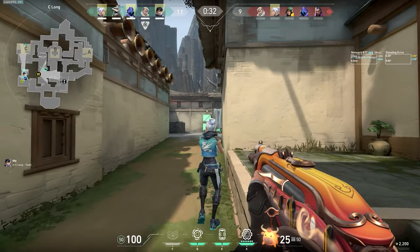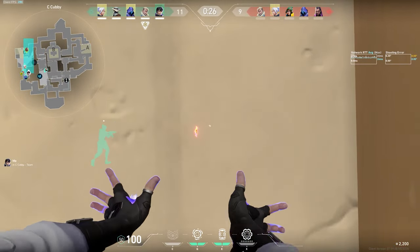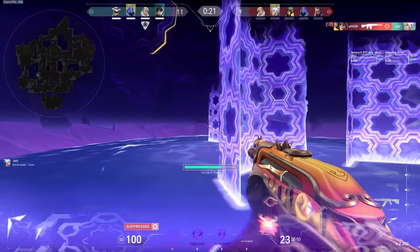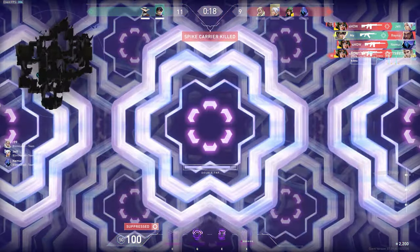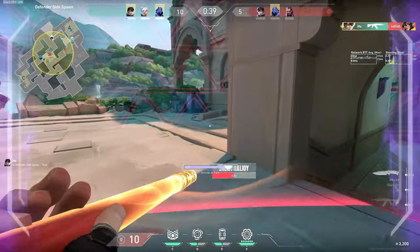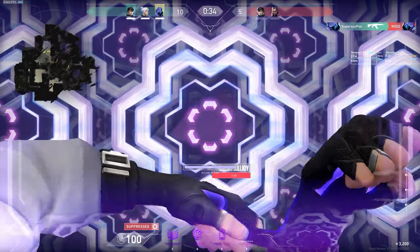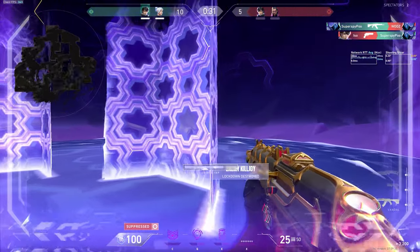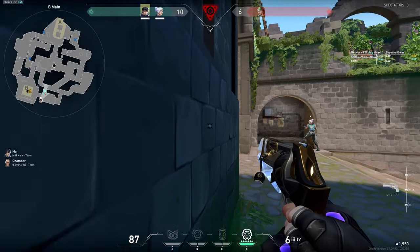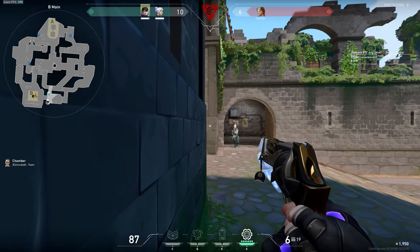If you're having trouble hitting your ultimates and find yourself missing a lot, start relying on other sources of information first. Sometimes that might look like a piece of utility from your teammate — like a Sova dart — or other times you can simply use it to play around the spike. When the enemy starts planting or defusing, send the ultimate in that direction. The same thing applies in a 2v1 where you ultimate around the spike — even if you have worse guns, your ally would have a free kill on the remaining enemy if you end up losing the duel.